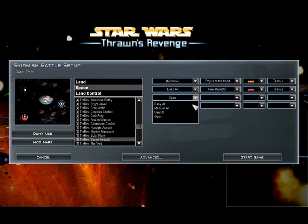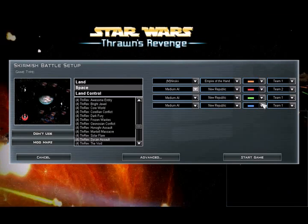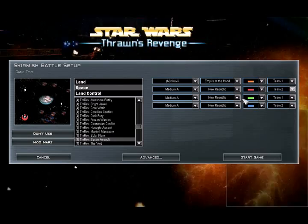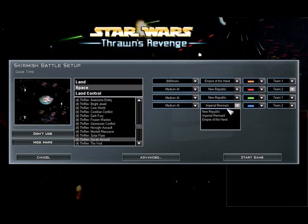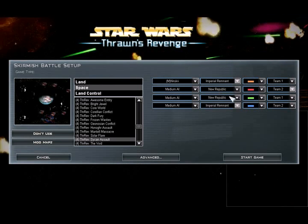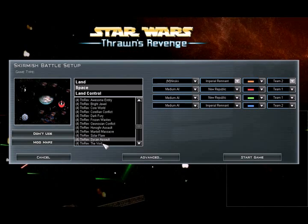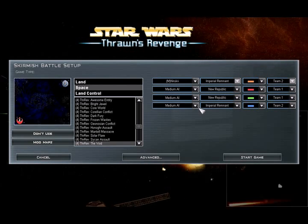Let's do a two-on-two. Let's just put them all on medium, just because I don't know how easy or aggressive they are. Let's be Imperial Remnant. I think that's the best because the Empire of the Hand — I do not know how to use them or what the units do. I think if I'm the Empire, it'll be a bit more straightforward.